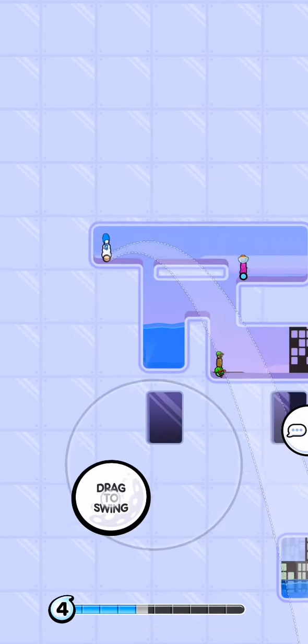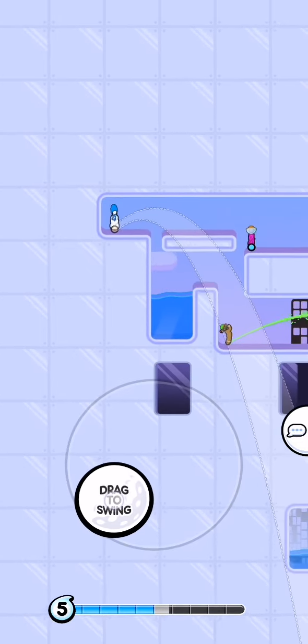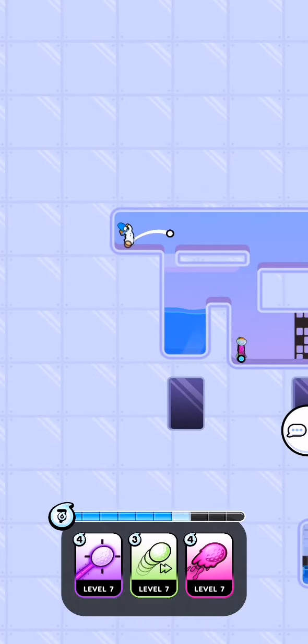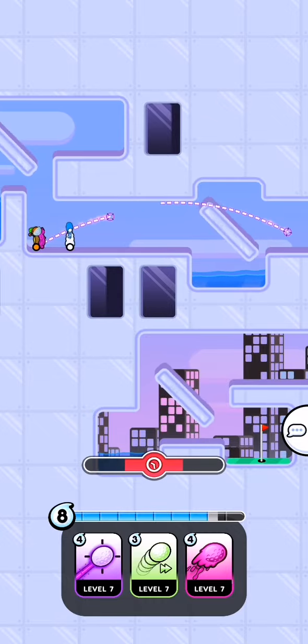Hey guys, today we're going to be looking at some tricks for High Rise. What you need to do is just slowly hit it onto that thing. Let's hit it onto this thing, for this hole. Then you just hit here — easy peasy. So this is one trick.